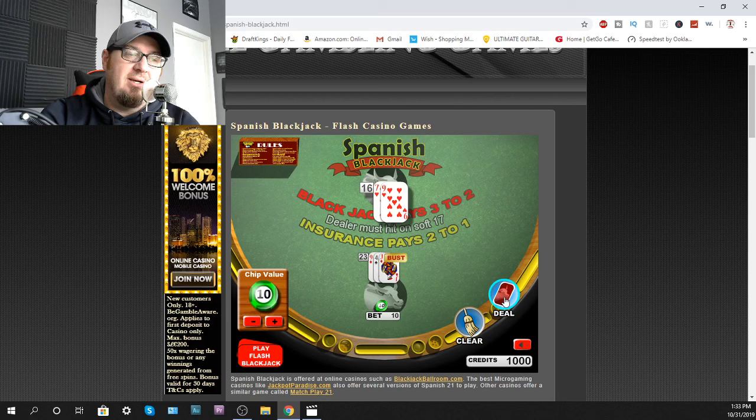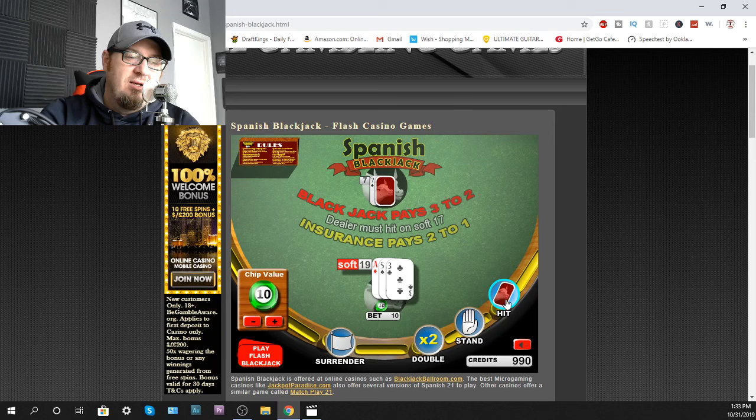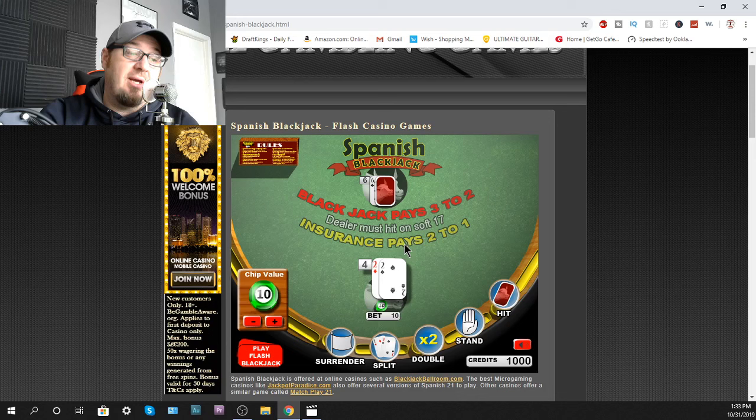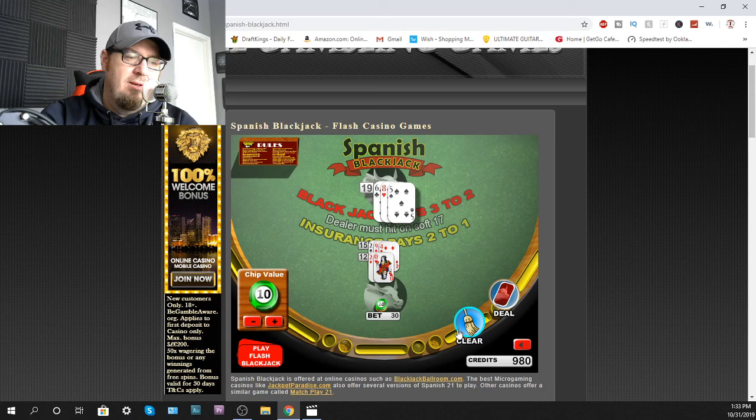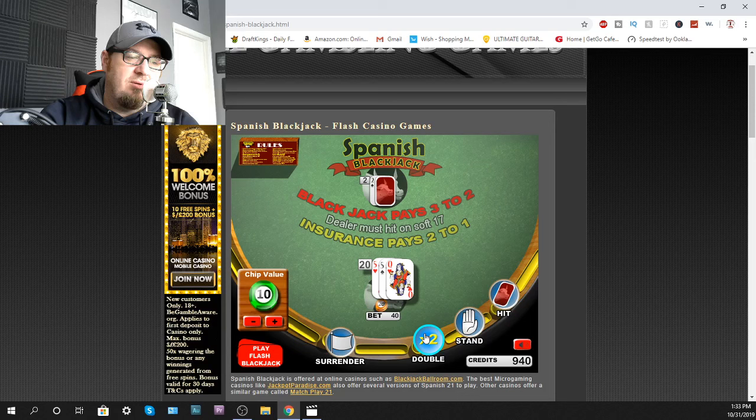Let's see here. 13 — bust, dealer wins. Give me something. 16, hit, 19 — we're going to stand. Player wins. Let's split these twos. 12, okay, I'm going to stand here. 11 — and I'm going to double this. 15, and I'm going to stand. Dealer wins. Unfortunately, that was like a regular blackjack hand, I was hoping it would give me something else.